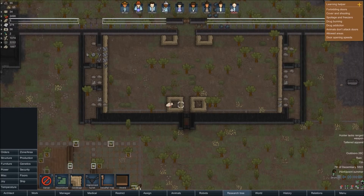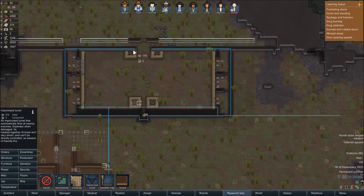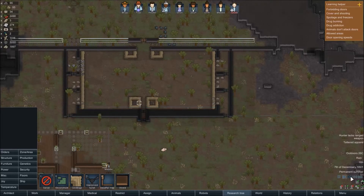Hey everyone, Shabbygum here and we are back with more RimWorld. As you can see, we have no turrets, we have nothing at all. I've disabled another mod which I believe is the problem - 'More Vanilla Turrets'. I'm going to replace some of the standard turrets and hopefully they will shoot. We'll then have to put more standard turrets in these gaps here.